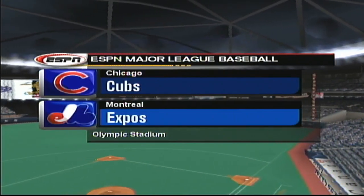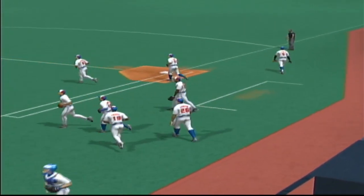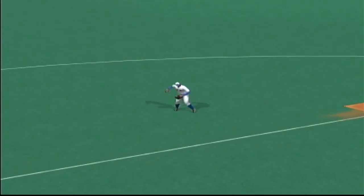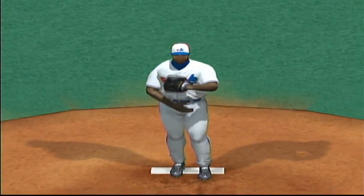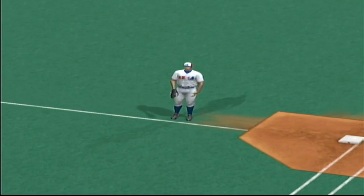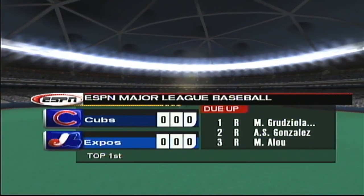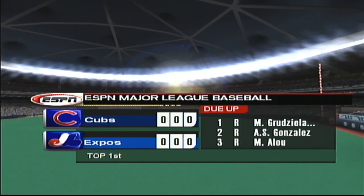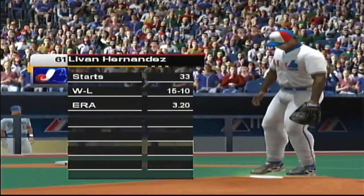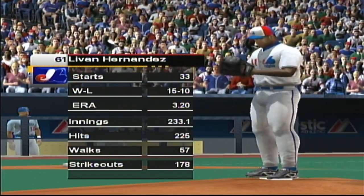ESPN, the worldwide leader in sports, welcomes you indoors to Olympic Stadium here in Montreal with another edition of Major League Baseball action. Tonight, it's the Chicago Cubs taking on the Montreal Expos. Hello, everyone. This is John Miller along with my colleague and former Major Leaguer Rex Hudler. And Rex, as the Expos take the field, what are the keys for the Expos? Well, this is a team that's pretty well geared toward playing in this dome, so I think you've got to give them a slight edge in this one. They're familiar with the way the ball skips on this artificial turf, which may sound like a small advantage, but it's really an advantage nonetheless. The umpire is ready to go. He shouts play ball. It's time for baseball. We're glad to have you with us here on ESPN.